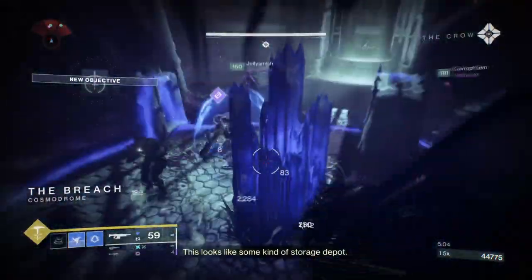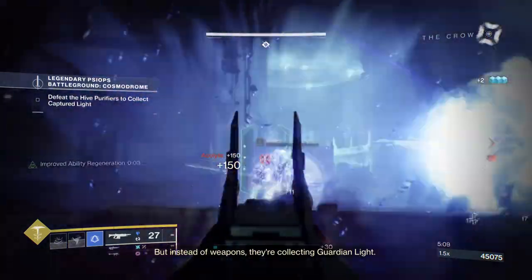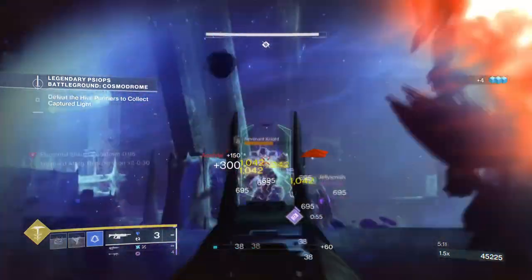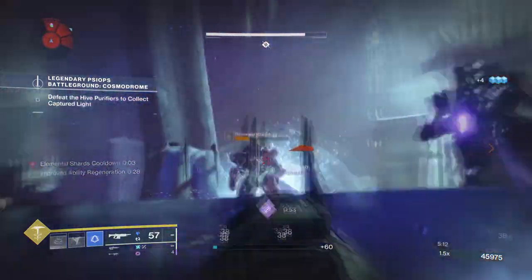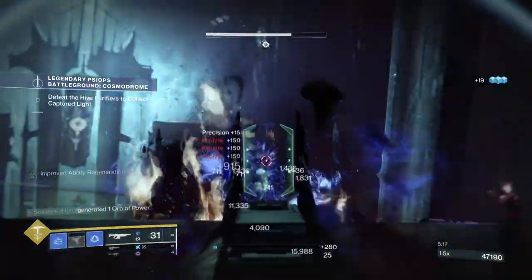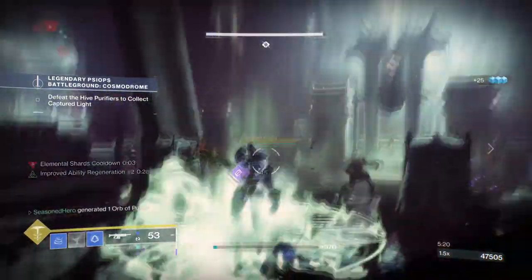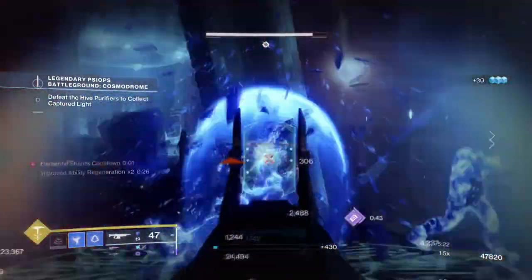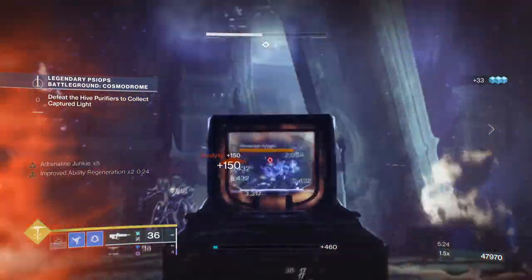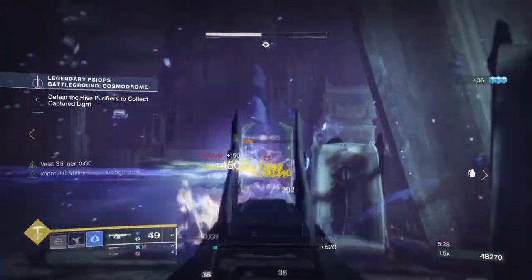So I've finally gotten the Renewal Grasps exotic from the Legendary Lost Sector, and if you haven't gotten it already, go and get it now as this is one of the best exotics to use in PvE and PvP. It not only enhances your Duskfield Grenade's radius, but it also reduces incoming damage for anyone within it and reduces anyone within the grenade's damage output as well. I've seen the videos and the talks and didn't expect it to be this amazing, but dear god I was so wrong.